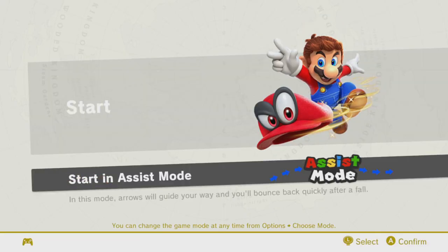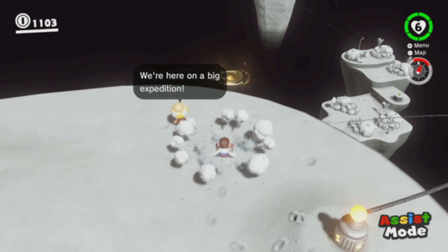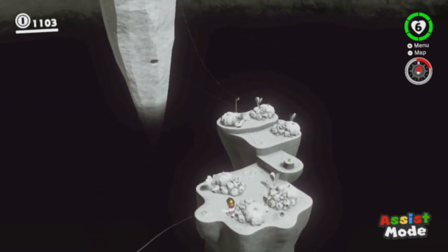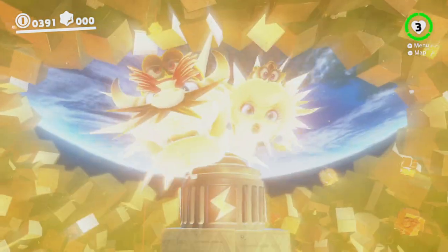So the first thing you want to do after you open up the game is to enter assist mode. This is extremely important as having assist mode on makes you look like a much better player. Then, after you start the game, you just want to beat it. It doesn't matter how you do it — you just want to kill Bowser and beat the game.